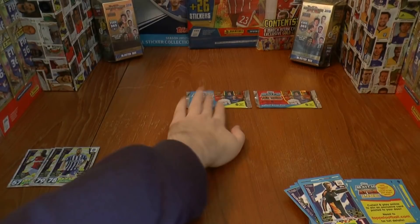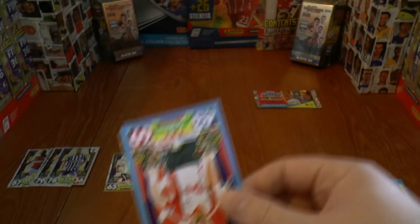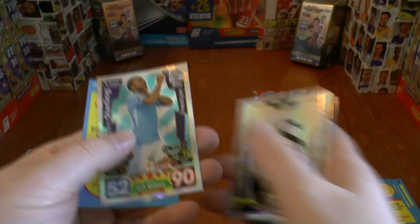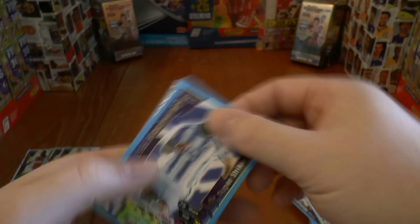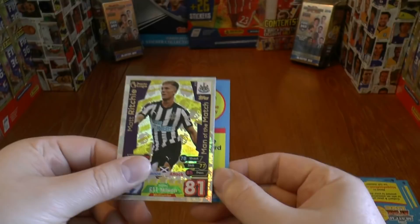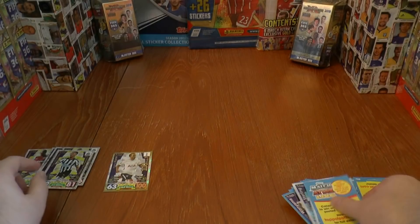Moving on to our penultimate pack of this part of the investigation. These magazines are from October — just to let you know where those packs were ripped off. The start of October, though the end hopefully is getting better. As we complete our 10 pack opening with a Matt Ritchie Man of the Match card from Newcastle United. So let's have a look at what we got.